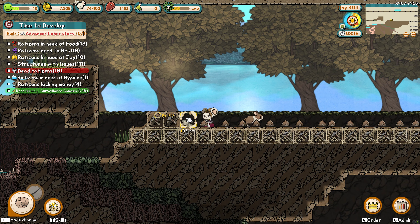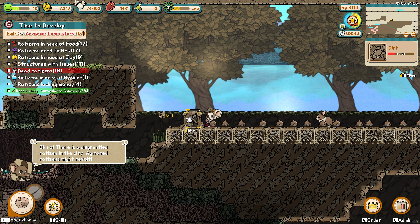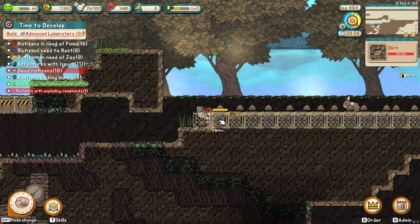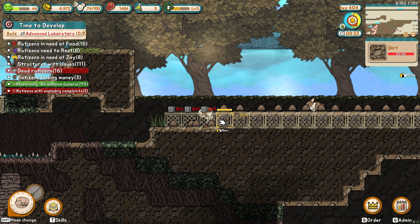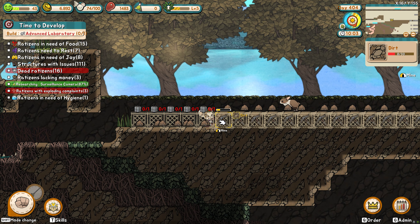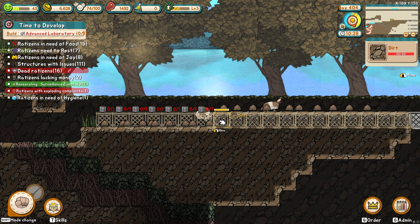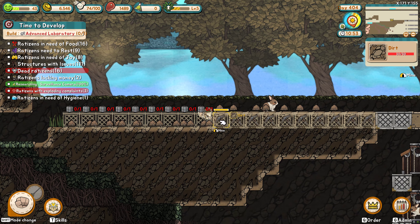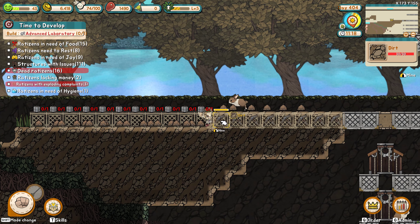Hell, I could probably make my way back and get both rows done for them. This used to be the side entrance to my old base — you can see the traps over there. Now my old base is connecting to my new base — that's hilarious. I would like to get these built. Oh, did I just level up agility? Nice. The tedious fact of mining. Oh, we got surveillance cameras!